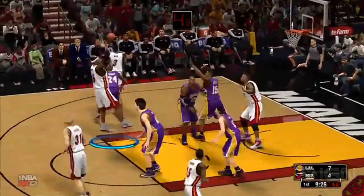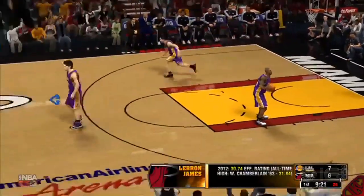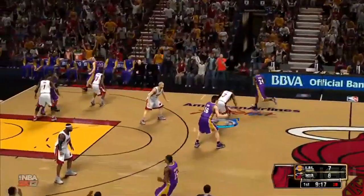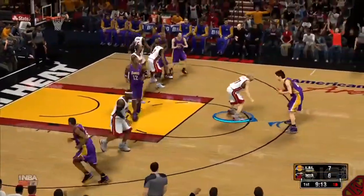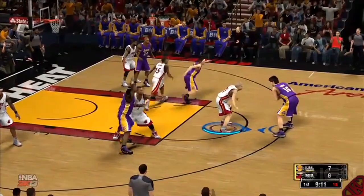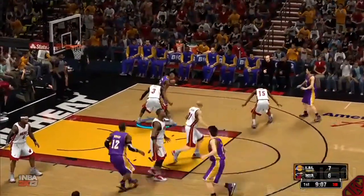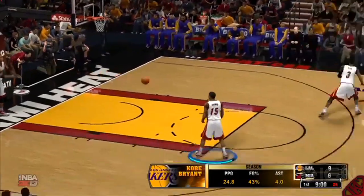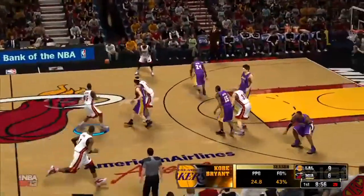Did you also see that bump animation where he crossed back and then spin moved out of trouble? I'm telling you guys, the dribble moves are a whole lot more fluid this year. You can also see that the computer is trying to run plays and trying to get people open. Now look at Kobe in the post — obviously he didn't want to engage, so Kobe used him with the backboard jumper. That's so like Kobe right there. I'm liking the way the computer is playing so far. It's looking pretty good.